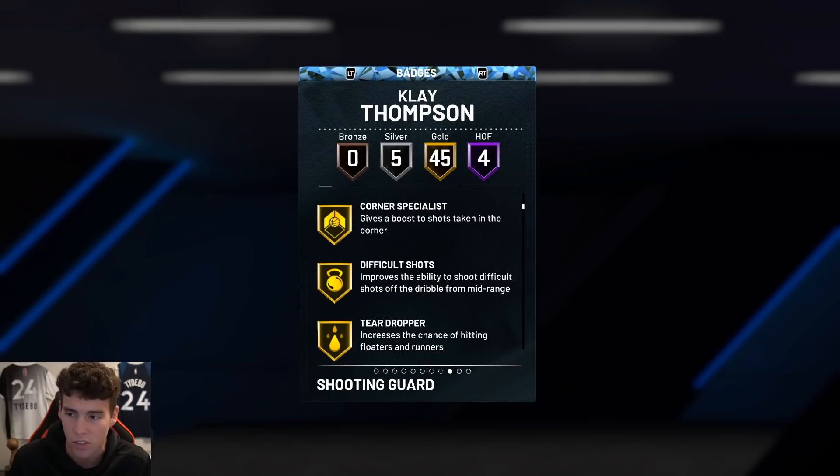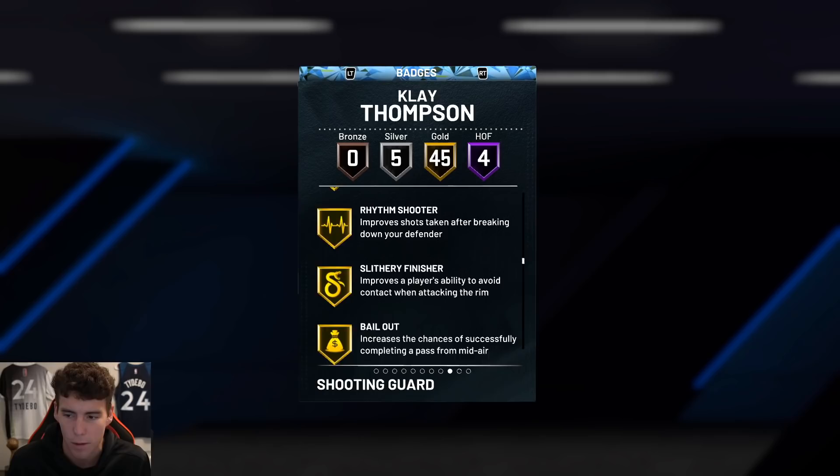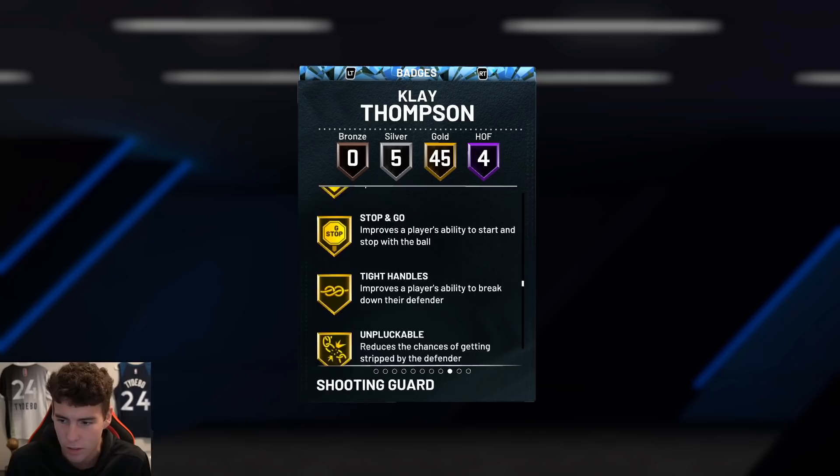45 on-ball quarter specials difficulty shots. Badges include: ankle breaker, hyper drive, glue hands, pick pocket, pick dodger, quick chain, interceptor, intimidator, off-ball pest, pogo stick, ties, fender, blinders, circus threes, limitless spot-up, pro touch, rhythm shooter, slithery finisher, bailout, handles for days — basically playmaking, defensive, and shooting badges all covered.